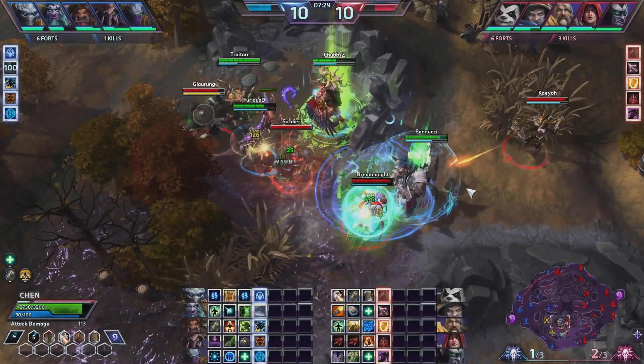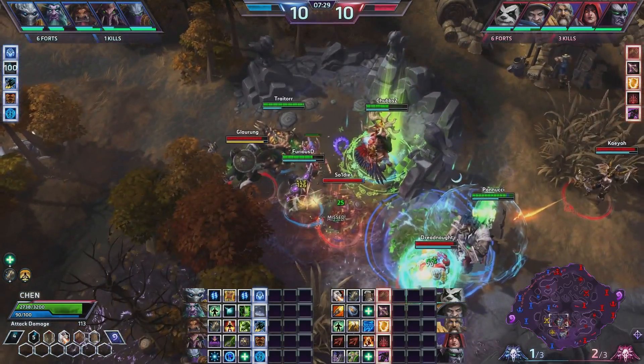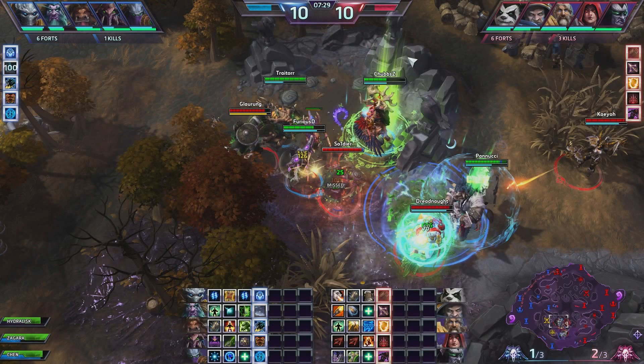Now as this team fight breaks out, I'm going to try my best to explain what my goals as Chen are in this fight. What your goals should be: you want to try and isolate the focus target — in this situation that would be Panucci and Traitor based on their positioning — away from their healer. That's what you want to do with Wandering Keg as best you can. Aside from your goals with Keg, you want to absorb as much damage as possible with your Chug talent, because that gives you a periodic shield over time.